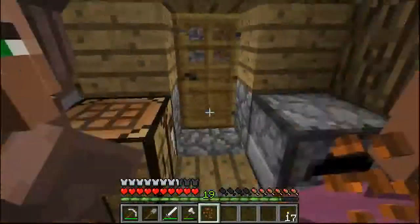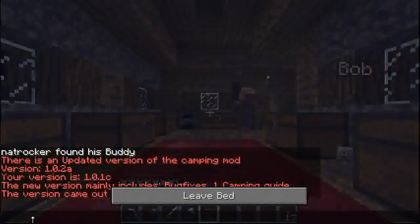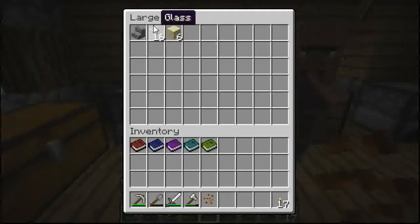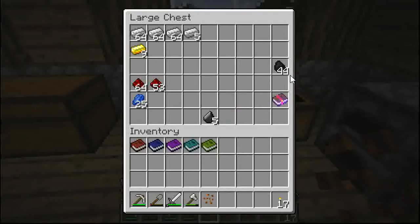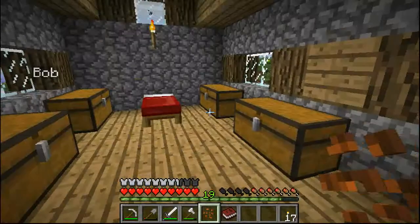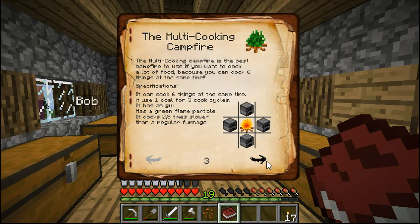Budge. Where's Bob? Oh Bob, welcome. I got the camping fire one. I'm going to set it up as soon as the daylight comes, which is right now. We need some stones — we need to get that much. So the camping one, we're going to make this one to begin with. Do we need torches for the land? We can cook six things at the same time. It uses one coal to cook three, for three cook cycles.